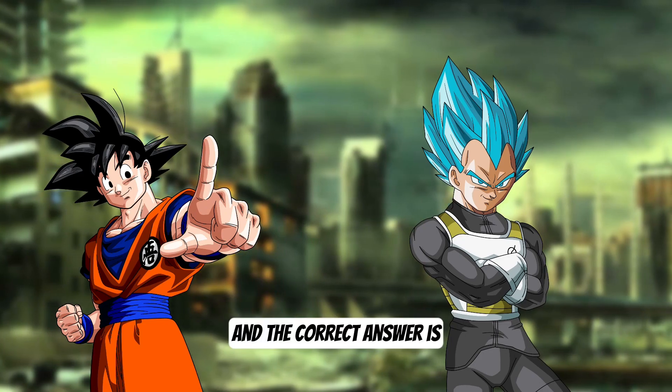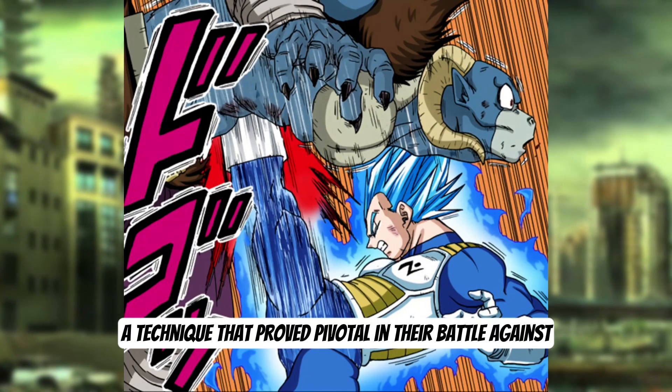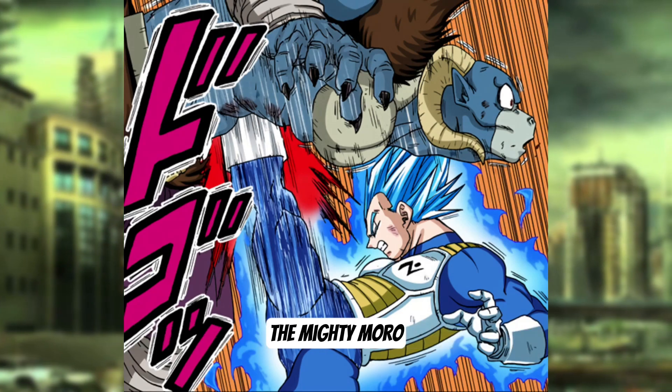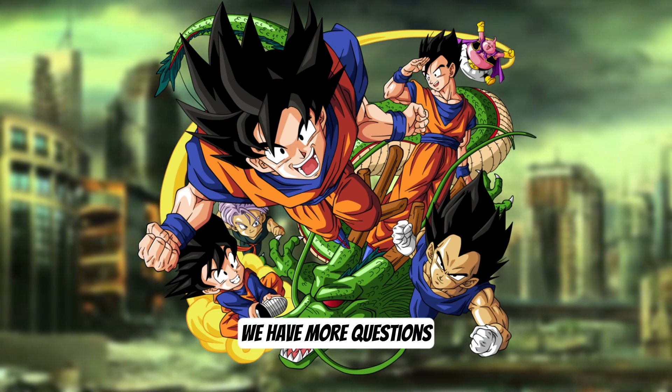And the correct answer is Option D, Force Spirit Fishing — a technique that proved pivotal in their battle against the mighty Moro. That was a tough one. If you missed it, don't worry, we have more questions.